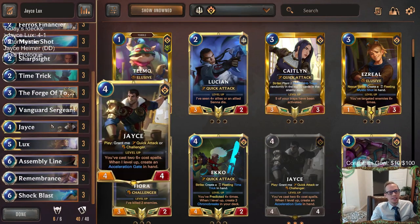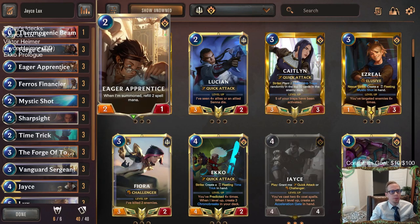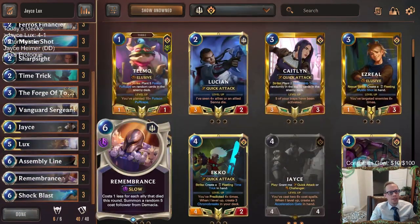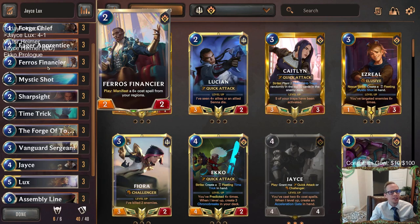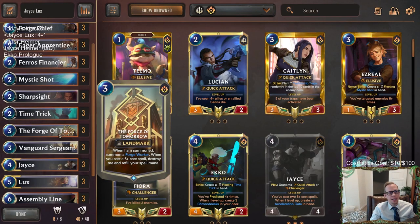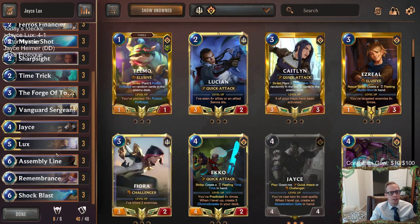Our deck looked good though. Basically all the other games besides that one, we were really going through our curve pretty well - we had our champions. The Concerted Strikes were awesome for our opponent; that is a card we could play as well, since we are playing Demacia. The Forge Chief didn't look great - it died right away every single time, we didn't really get to strike or refill Spell Mana. That was kind of disappointing. But I really liked Eager Prentice - this Financier card is amazing. Unfortunately in that very last game we hit some poor spells with it. Forge of Tomorrow looked great, Sergeant was pretty good, and obviously our champions were awesome. Assembly Line, Remembrance, and Shock Blast - all really good quality spells. All three of those looked very good.